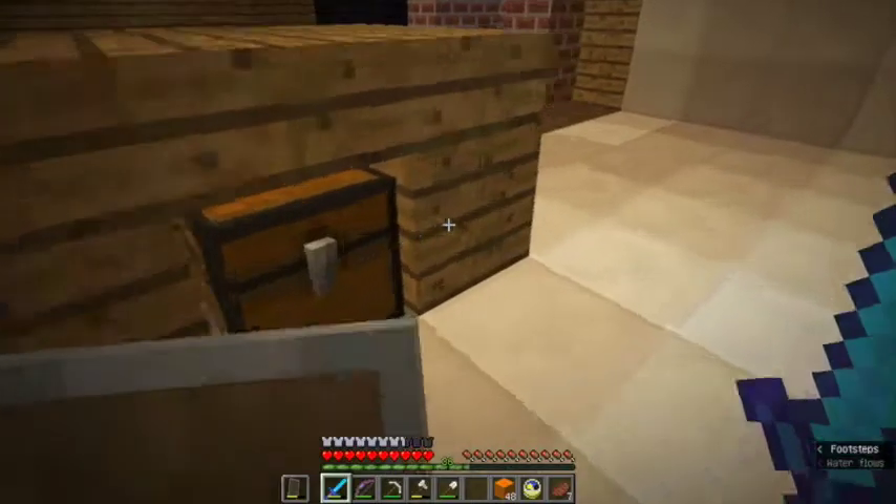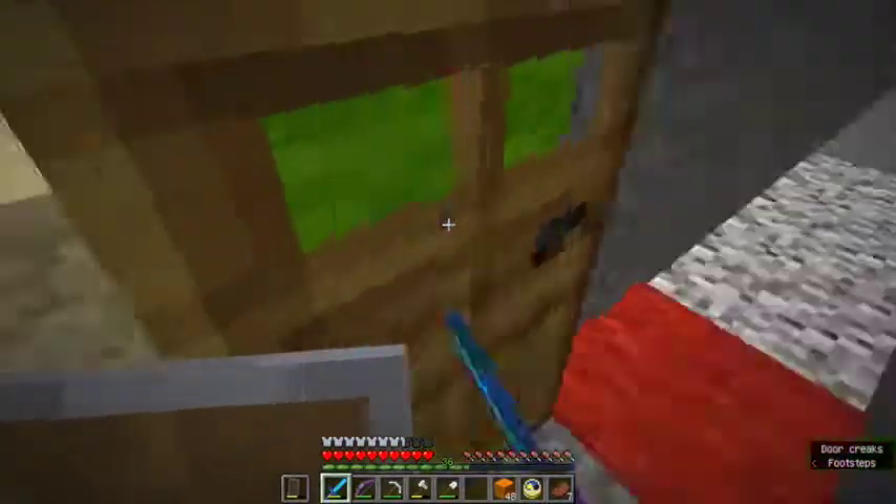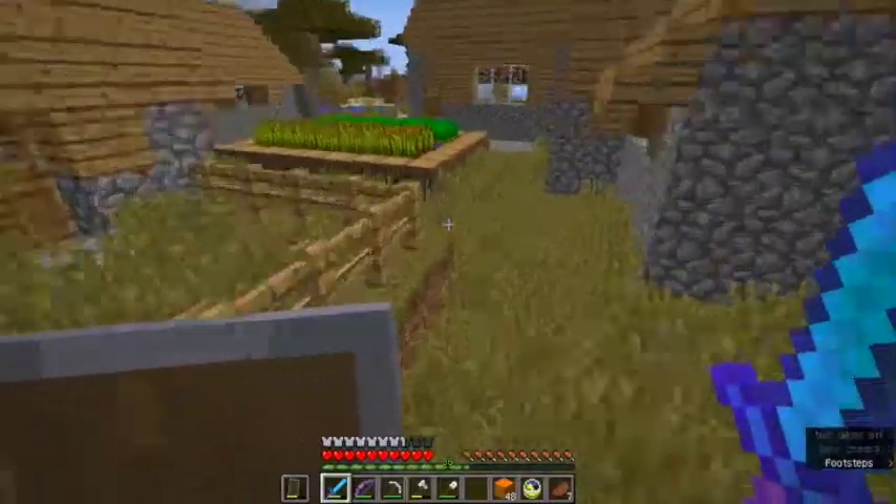I'm just going to craft some of the orange concrete right now. I have to make the yellow dye and the red dye and then mix them together — you can't just mix together some flowers. By the way, you have to mix concrete powder with water in order to get real concrete.